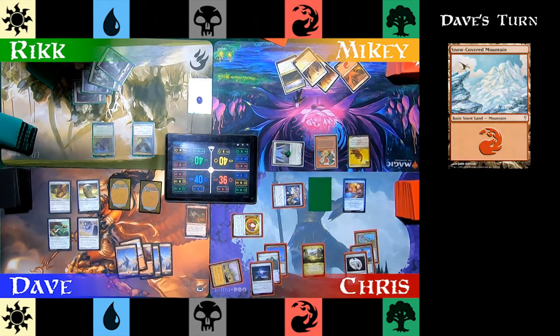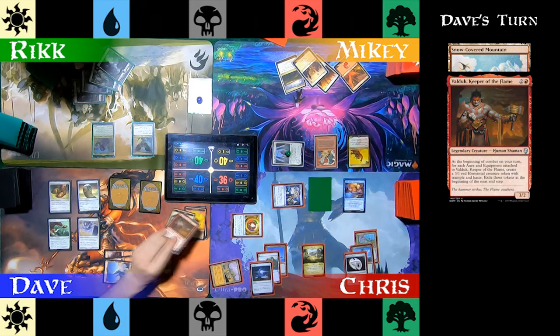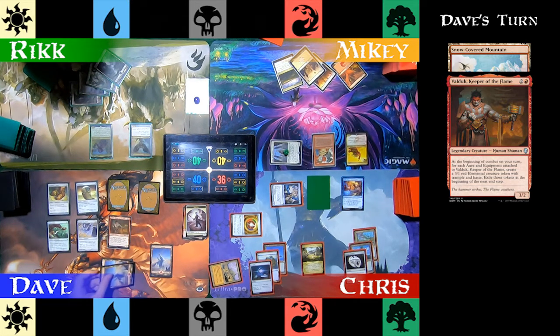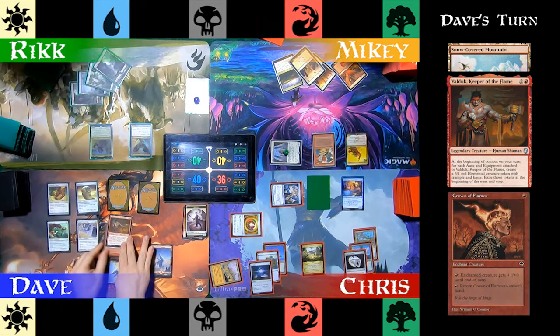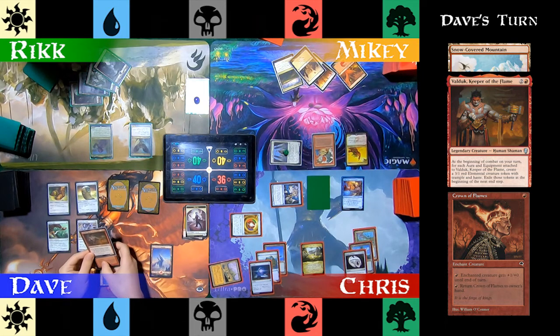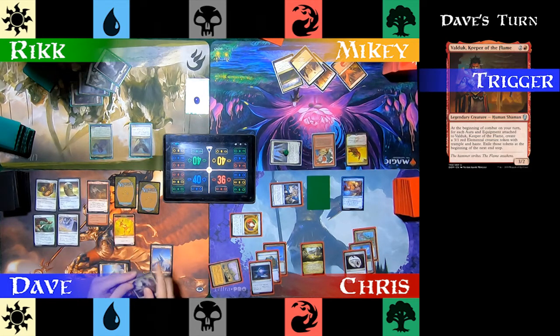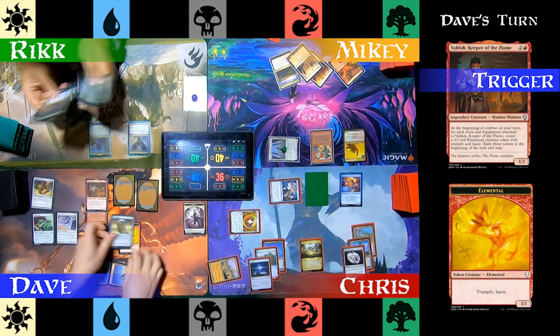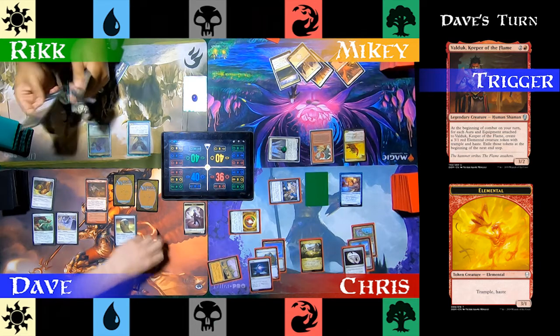Dave starts by casting a Snow-Covered Mountain, then casts Valduk, Keeper of the Flame. At the beginning of combat on Dave's turn, Valduk is going to create a 3/1 Red Elemental Creature Token with Trample and Haste for each equipment and aura attached to Valduk. Those tokens exile at the beginning of the next end step, so he's going to use them and abuse them. He attaches Crown of Flames to Valduk and moves to combat. Valduk triggers and he makes a 3/1 Elemental Token. Deciding not to attack, he Skullclamps the token and draws two cards.